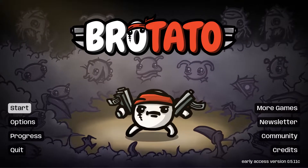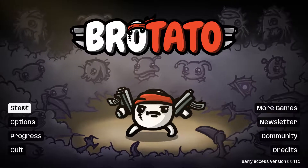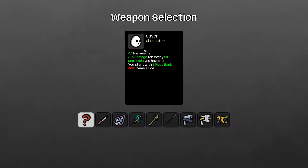Welcome back to the Loner Pad, thank you for joining me for another episode of Brotato. We're going random again — we got Saver, which we unlocked last time. It gives 10 harvesting, plus one damage for every 30 materials you have, and you start with the Piggy Bank. So basically you just want to save and not spend.